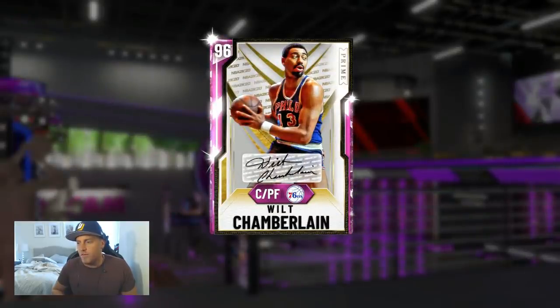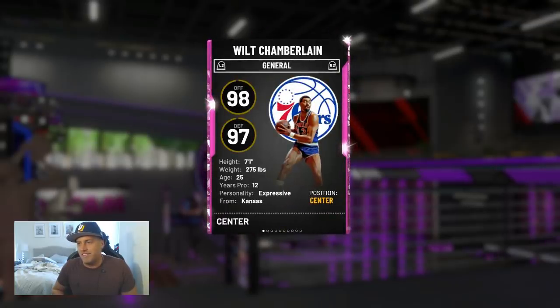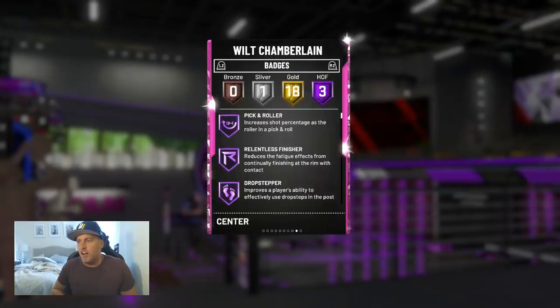96 overall Wilt Chamberlain. Looks very cool. You can run him at Power Forward or Center. I don't know how effective he'd be at Power Forward, but whatever. 98 offensive, 97 defensive, 7-1. Very, very nice.